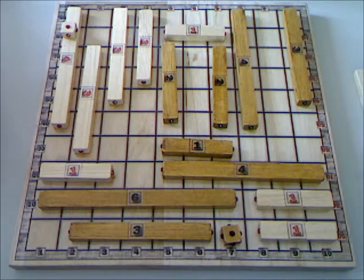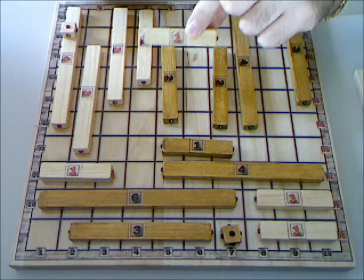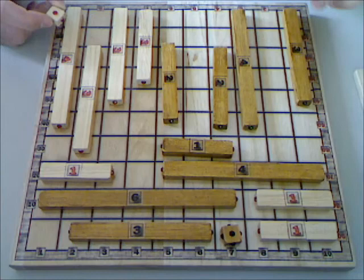A counter that is present on the line from which the piece is removed doubles the points scored. For example, let's say white removes this piece — removing it is 1 times 5 pieces, but there's also a counter on that line, so it's 5 times one, five points, doubled — ten points for white.